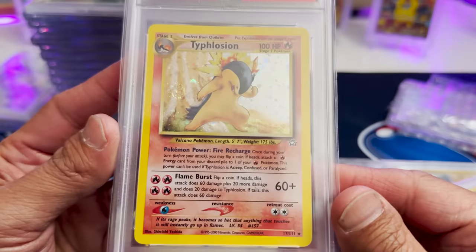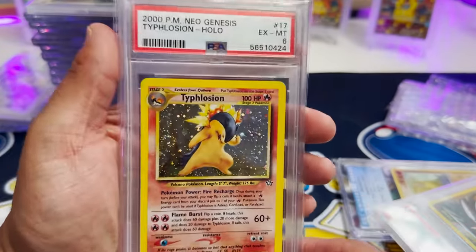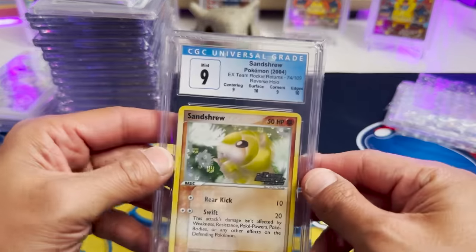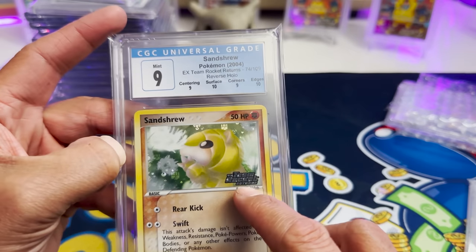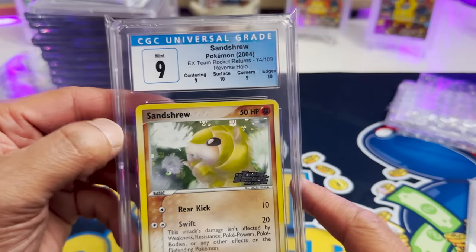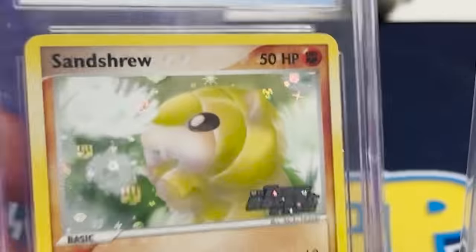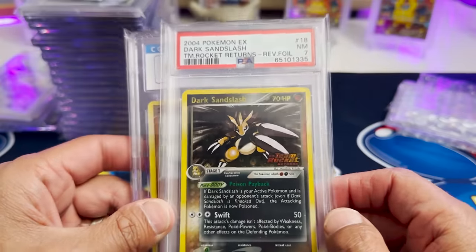The T17 Typhlosion holo — that is gorgeous. Somebody is going to be really happy with that. Remember, make sure to stick around to the end because you're going to grade me on how the pickups were. I think the pickups so far have been pretty good, but it all depends on the price I spent as well. We got a Sandshrew from Team Rocket Returns — this is a reverse holo. All the reverse holos from this era have the stamp of the set on there. I wish they would do that again because I really like that.